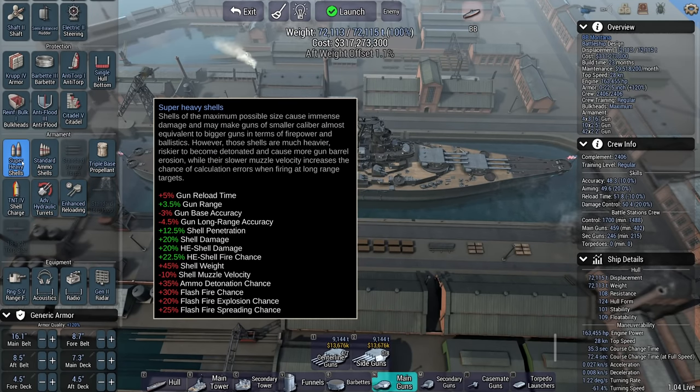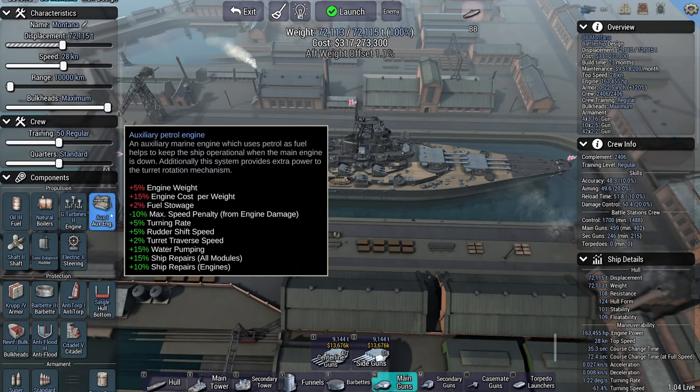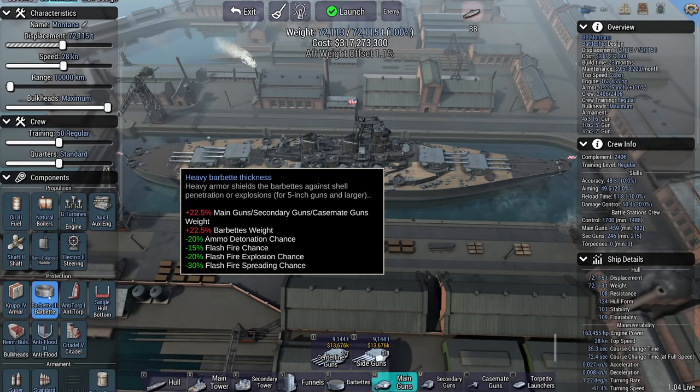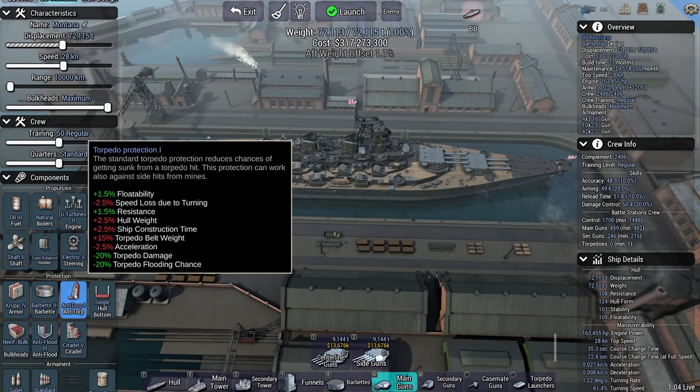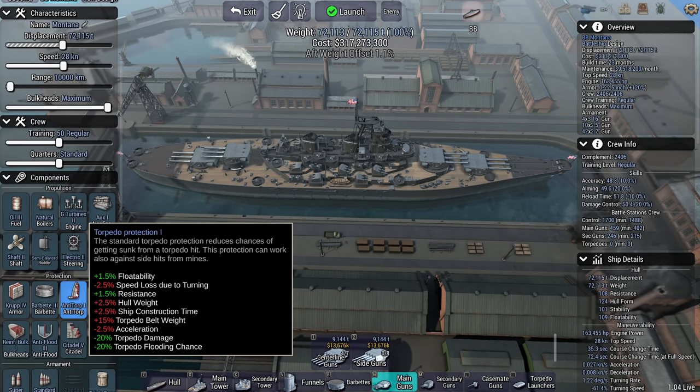She's firing super-heavy shells as the Americans did. The ship has geared turbines, an auxiliary petrol engine, oil, heavy armor, heavy barbette thickness, and torpedo protection one. She's not likely to take torpedo damage because the Yamato doesn't have torpedo launchers, and it will help her with buoyancy a little bit as well as resistance. In this game, resistance is flat-out damage resistance, which means that if you take a hit it's going to take that 1.5 percent detriment into account.